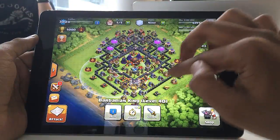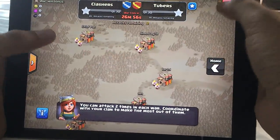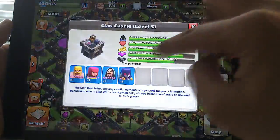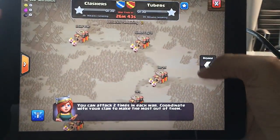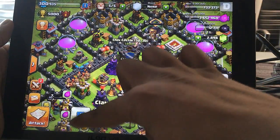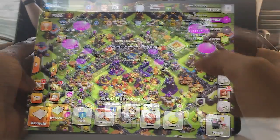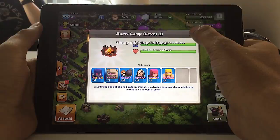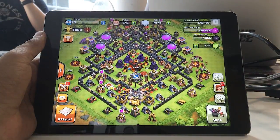Back to Clan Castle level 6 — it costs around 7 million to upgrade and comes with a 35-troop capacity, along with increased hit points. It'd be interesting to think about what troops to fill that 35-space capacity with. Right now the Golem takes 30 spaces, so you could fit a Golem plus a Wizard or something similar. The level 5 Clan Castle will also be reduced in cost, and its max loot capacity will be lower than level 6.